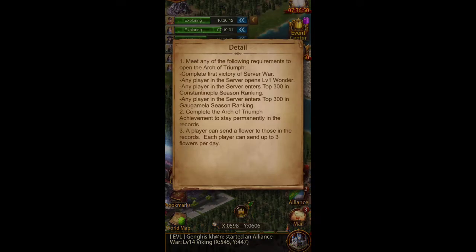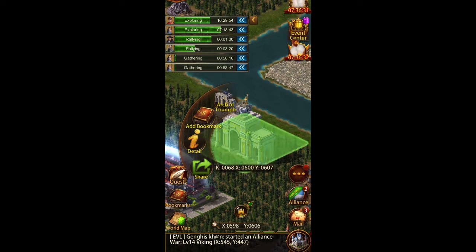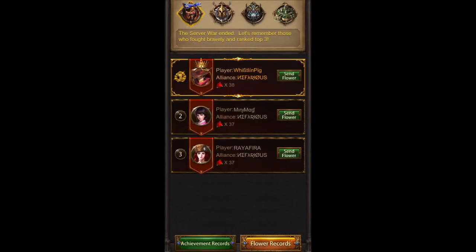You click on 'details' and it tells you everything in here. Basically you can find out how many times someone finishes top three, or if they are in the rankings for top 300 of BOC, BOG, or if they have opened their wonder. Inside of it you also get to send flowers.